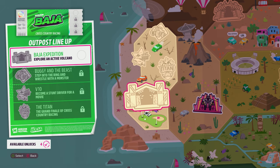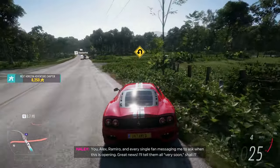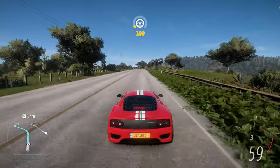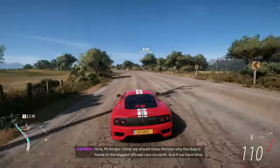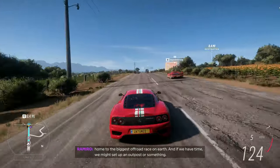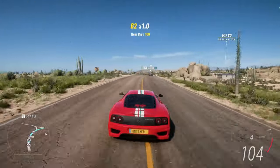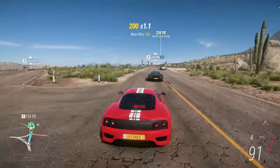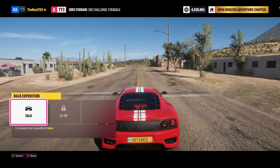This one allows us to explore an active volcano — we're doing it, might as well. We need to turn around — let's go try and get to that destination, it's over eight miles away. We're almost there, getting really close. Baja expedition — you have arrived at your destination. Enter event solo.